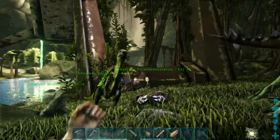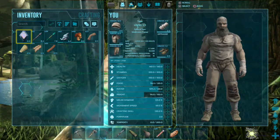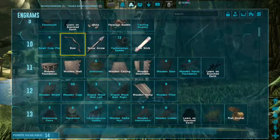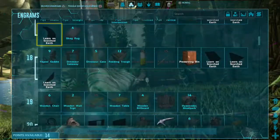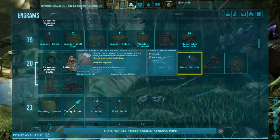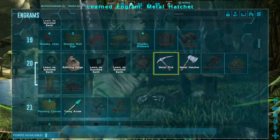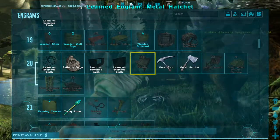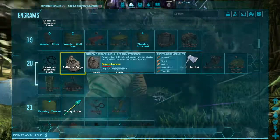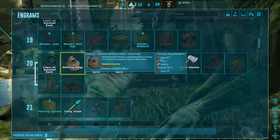What level am I actually? I've forgotten — it's been a few days since I've played. Level 23. I think I went up a level or two off camera. Oh, bookshelf — we can unlock the hatches. I want to do the refiner, although I should have done the smithy first. I want to make the refining forge, so we're going to need fiber, flint, hide, stone, and wood.